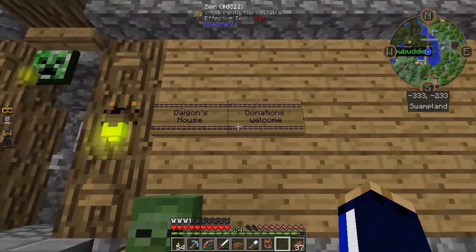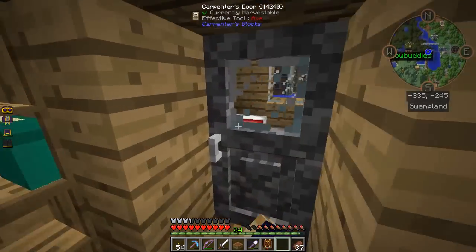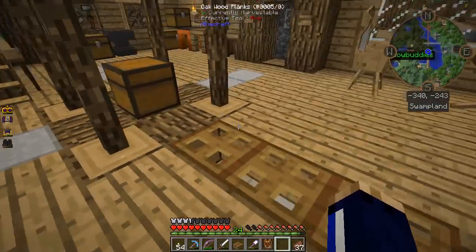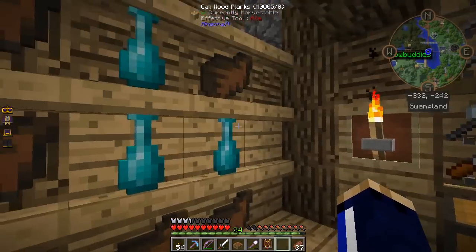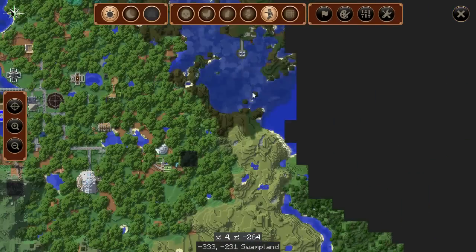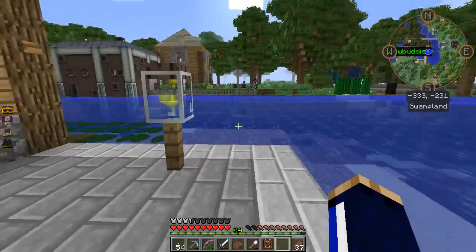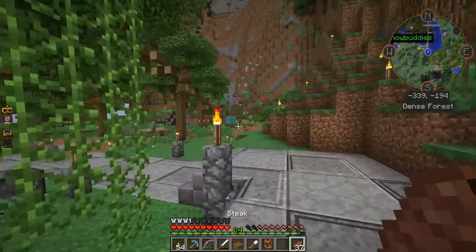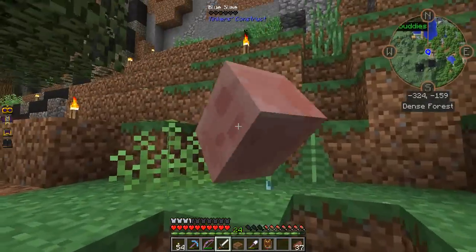This bridge and house are Daigon's place — he says donations welcome. I need to give him back the great wood I borrowed; I only used a couple more logs to put the finishing touches on the exterior of the town hall. He's previously been a Thaumcraft guy but I think he's getting into other stuff now. I see gelatinous slime drops — interesting, I didn't know you could dry those out into something. Speaking of blue slimes — oh, hello! That one's apparently taking damage from something... taking damage from my sword now, ha!